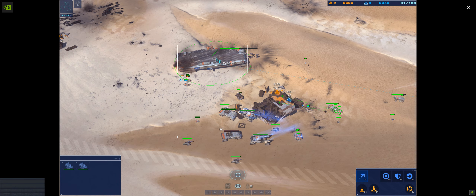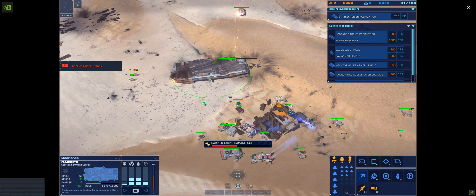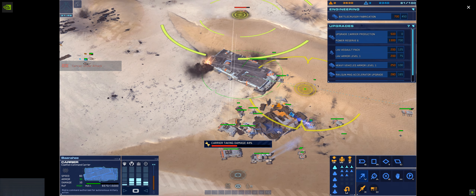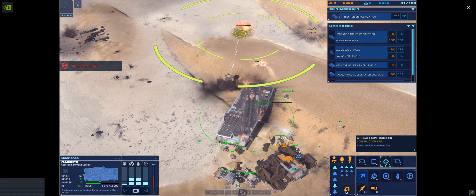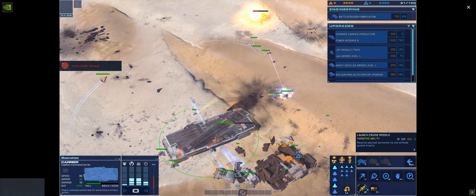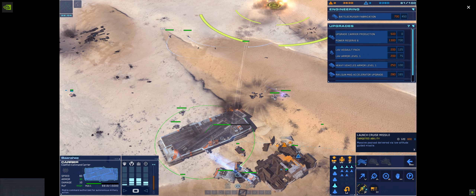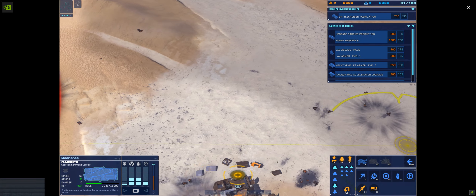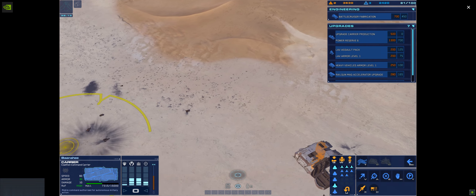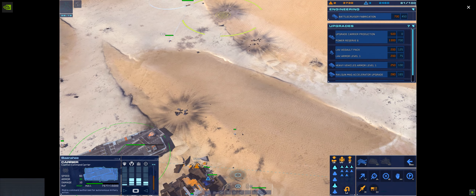We've got something on the horizon — waiting for eyes on to authenticate. Warning — carrier hull at critical. Get moving — secondary maintain stability. Target confirmed. Launch bomber. Bomber online. Ready for launch. Gunship clear for launch. Strike craft taking effective fire. Combat relay — enemy troops eliminated.